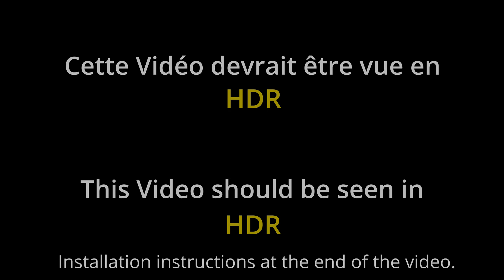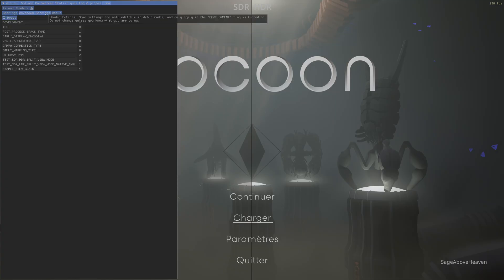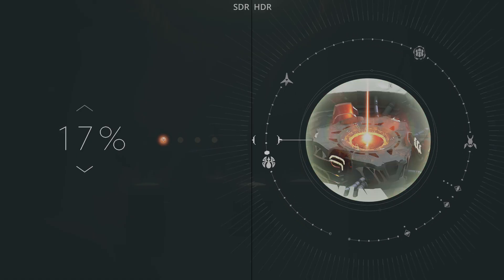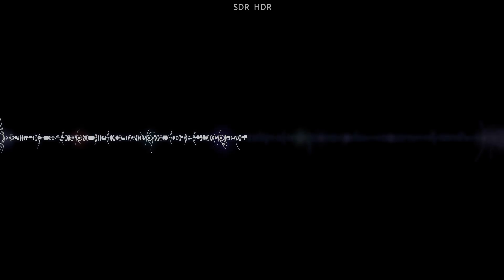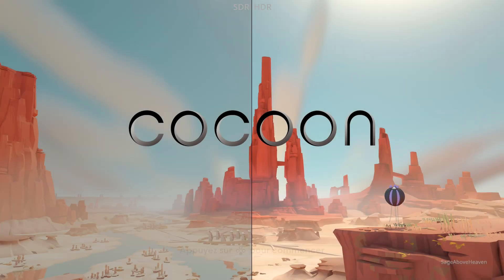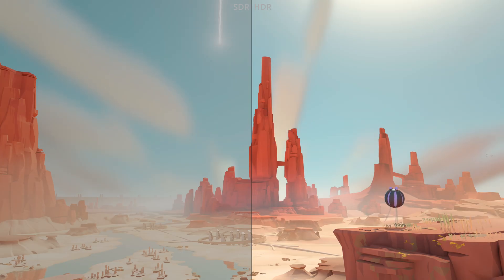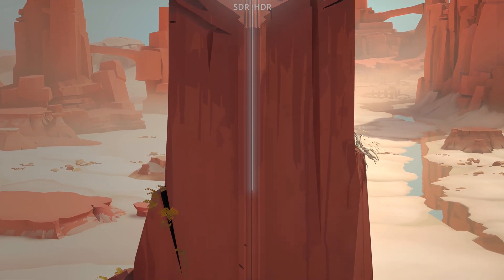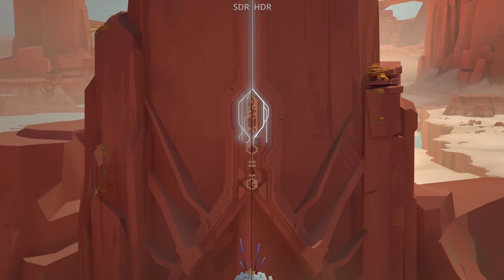Welcome to this showcase of the Luma mod for Cocoon, which unlocks native HDR presentation. On the left we'll have the SDR presentation and on the right the HDR presentation. Indie games with simple art benefit the most from native HDR because the SDR presentation is very clipped and dull, whereas in HDR you have full highlight details completely unlocked with superb highlights, colorful art — this game really shines with this mod.